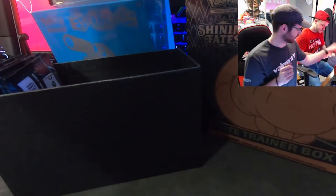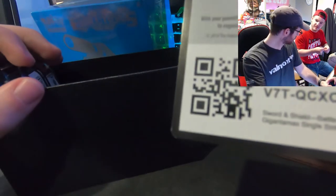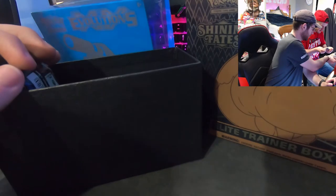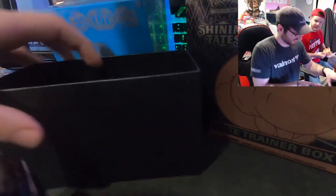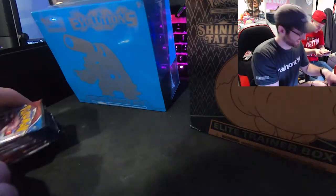We got the rule book, more dice, card dividers. This ETB doesn't have a promo card in it, which is unfortunate, but it's Battle Styles. Pack of energy sleeves — I'll probably be using those. I'm not the biggest Battle Styles guy. I usually wouldn't open the energies but it's Battle Styles, so whatever.